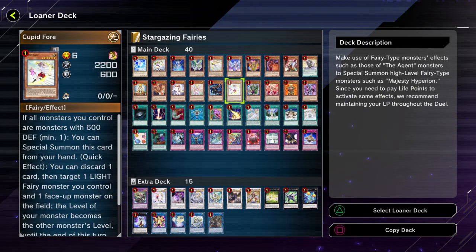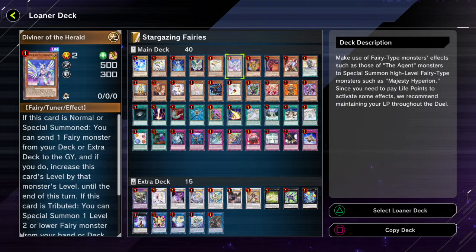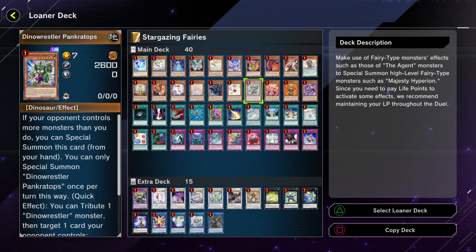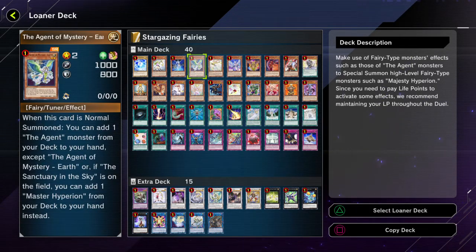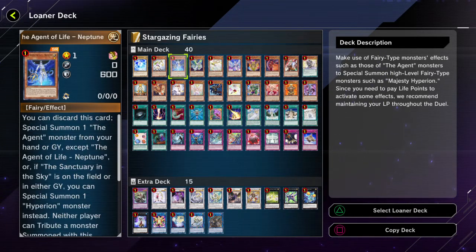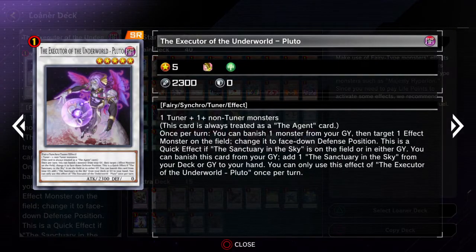And then when it's used as synchro material, it can burn your opponent for a little bit and searches for a level 8 or lower monster with 600 defense. Most of the Cupid monsters qualify. You can actually search for Earth — that's a little unfortunate that it's not the best target. You can at least search for Neptune with it. There are a few good targets, and then the next one is Executor of the Underworld — Pluto, so it's basically a synchro Agent.